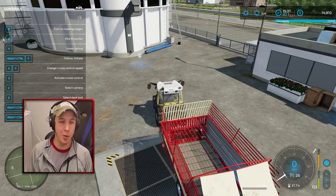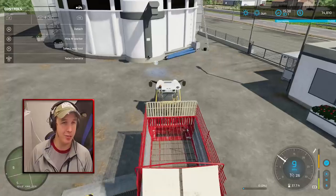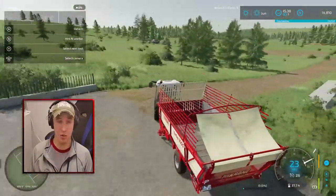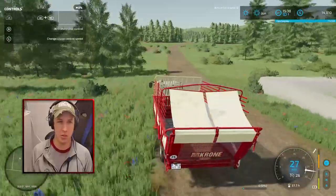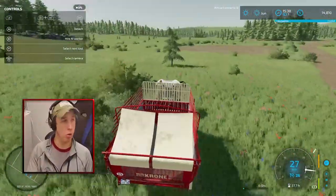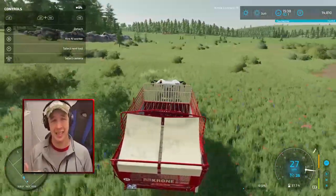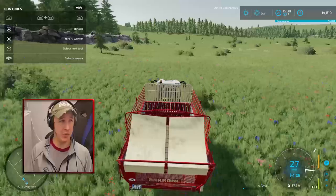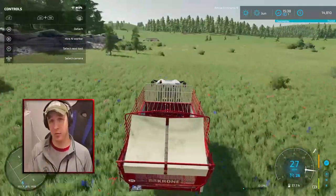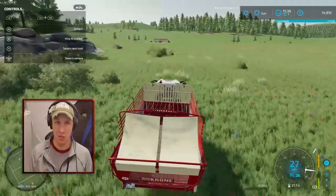Welcome back to the latest episode of Farming Simulator No Man's Land extra hard mode, where we're basically just pretending we are absolutely broke. The premise is we start five hundred thousand dollars in debt and then we have a hundred thousand dollars in cash liquid, so we were able to buy our land, our silo, and kind of start silage.